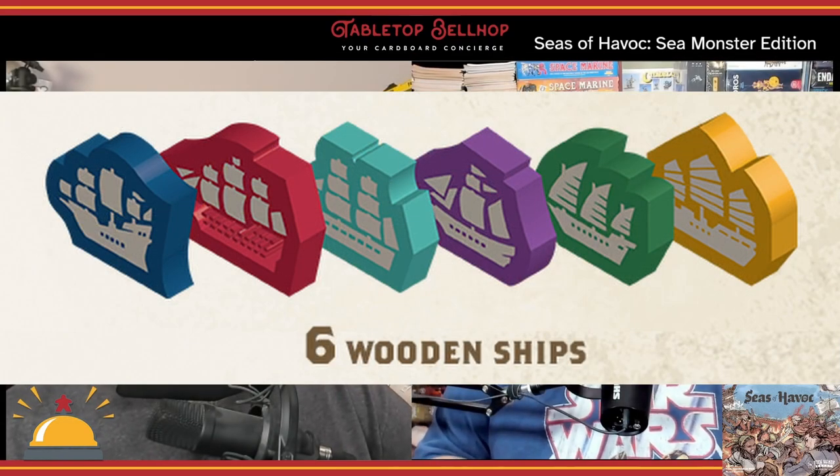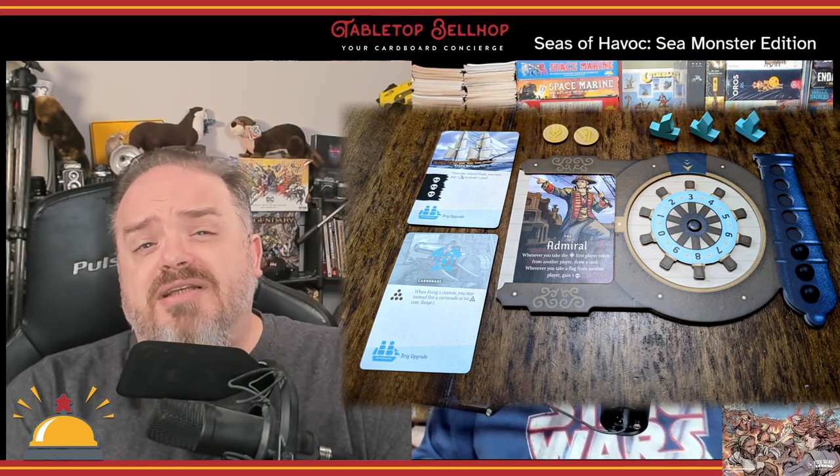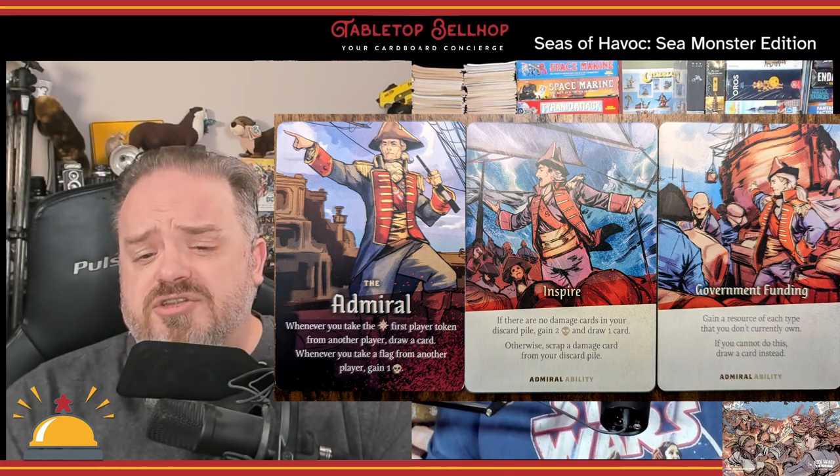There's a lot going on in Seas of Havoc. It's a mashup of worker placement, deck building, programmed movement, and naval battle. The game starts with each player choosing a captain and a ship. There are six of each to choose from in the core game, leaving lots of possible combinations. Note that despite six ships and six captains, the player count does stop at five. Each captain gives the player an asymmetric in-game bonus, and each ship has its own unique starting set of cards as well as two unique upgrade cards.